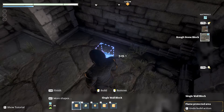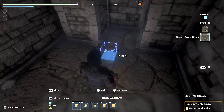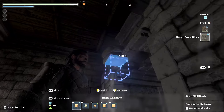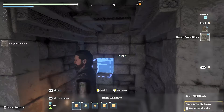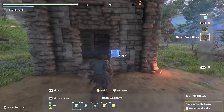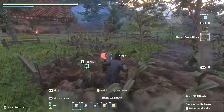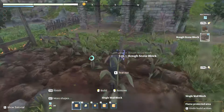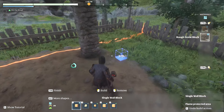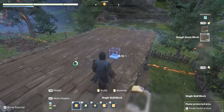I'm starting to figure this out. The block actually places where the softly highlighted section of the block is - bonk and it places right there. Interesting, I'm starting to learn. This feels a little small for the farmer, but we'll see. The farmer might be standing out here - I really want the farmer to tend to the farm. This is awesome, this is super awesome. Now getting up here is a lot easier - way easier.